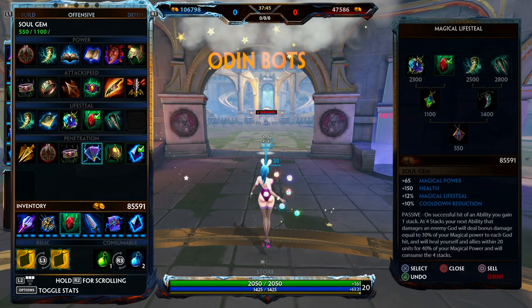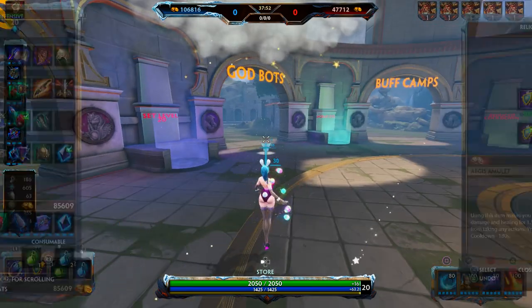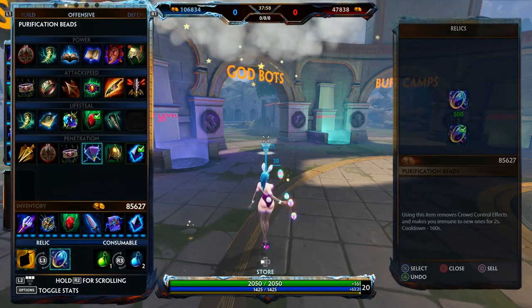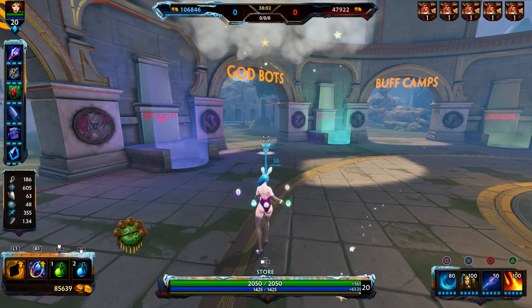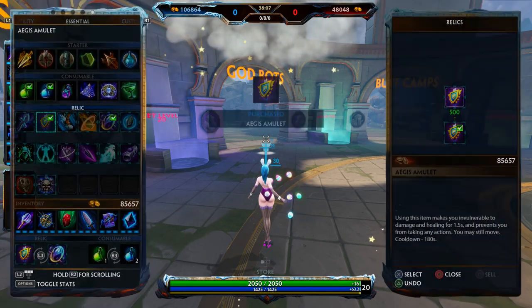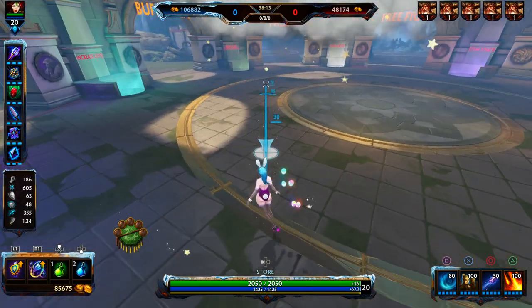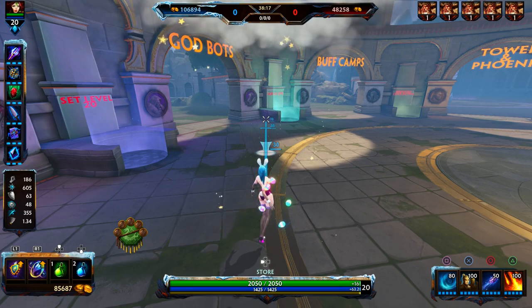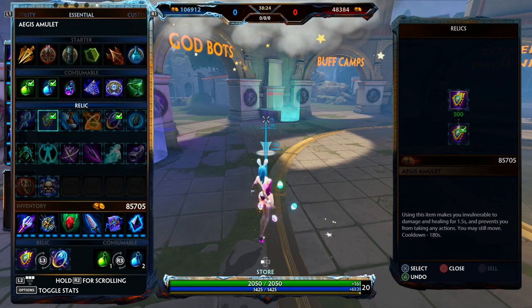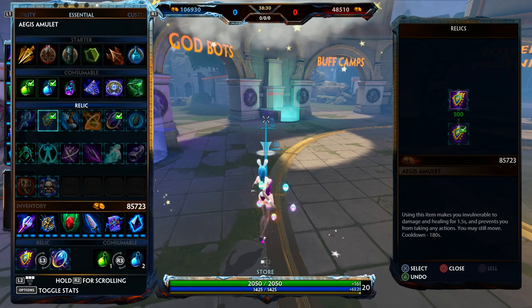For relics I'll run Beads and Aegis. In casuals I might get Blink, because you can blink, use your clay minions, and get away free. In ranked you definitely want Aegis and Beads to protect yourself. I'll always get Beads first rather than Aegis first. If you're playing against Poseidon you might want Aegis first — it's situational.